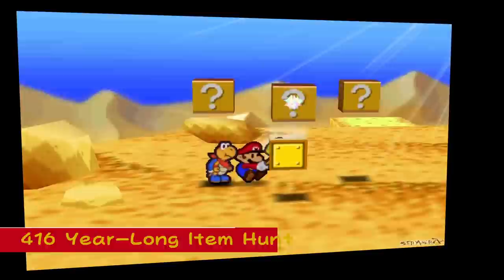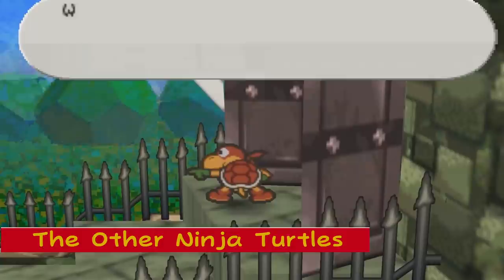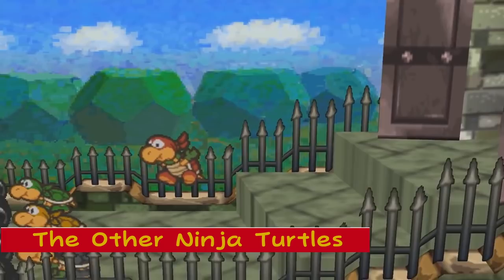The Other Ninja Turtles: The Koopa Brothers are an obvious reference to the Teenage Mutant Ninja Turtles. Both groups are turtles that wear bandanas around their heads, and the Koopa Brothers also speak in skater slang, similar to the Teenage Mutant Ninja Turtles.